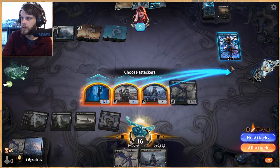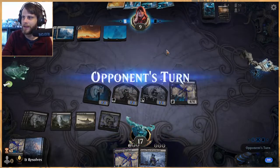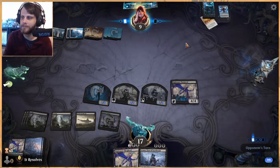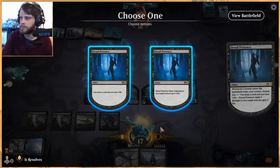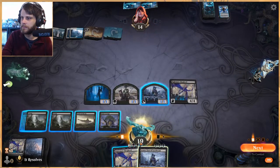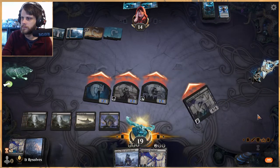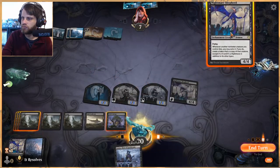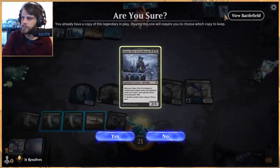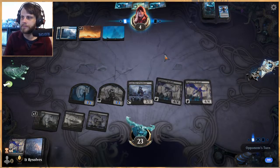We kind of have to kill Narset now that we know this is an Approach deck — that's a very problematic card since it can search for it. We really have to get rid of her. I think we'll steal two. Really we just have to hope we can close this out.